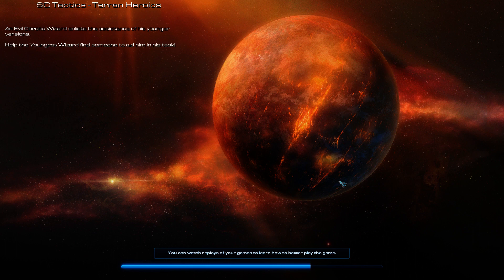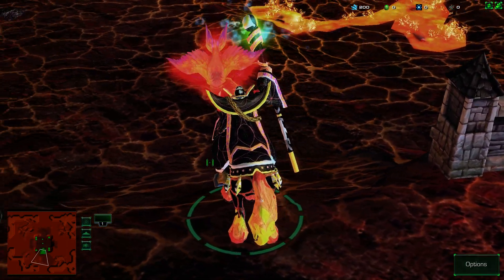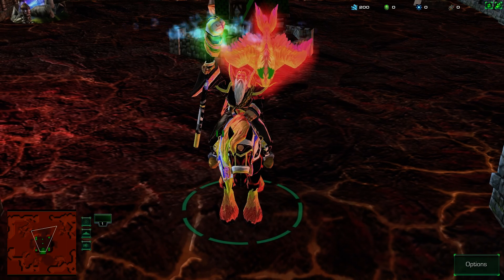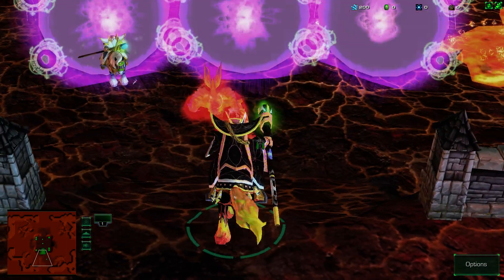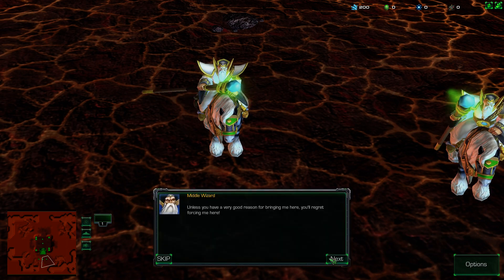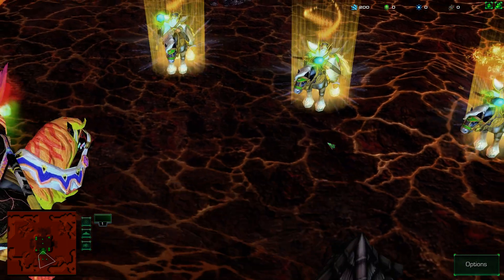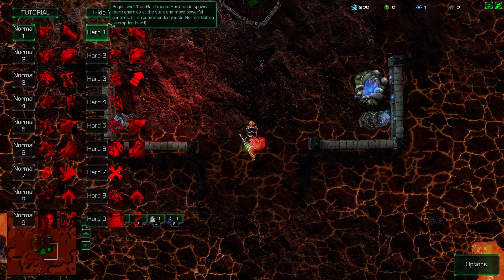It's basically using StarCraft II assets but creating an entirely separate game out of it. An evil Chrono Wizard enlists the assistance of his younger versions to help find someone to aid him in his task. I'm going to skip this — there's a lot of text. So tutorial — I don't think we need the tutorial. Let's just play normal.